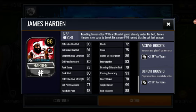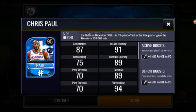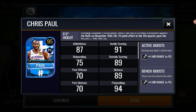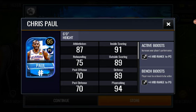The trending description says with a 60-point game already under his belt, James Harden is on pace to break his career points-per-game record that he set last season. So he might be able to break it this year. Moving on to 95 Chris Paul — there was a standout performance where Chris Paul led a comeback against the Bulls on December 16th with a 26-point effort giving them a win, I'm guessing 109 to 104. That's awesome for Chris Paul to finally get a 90-plus card.